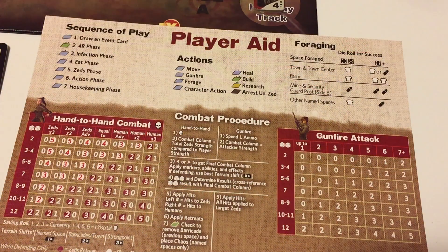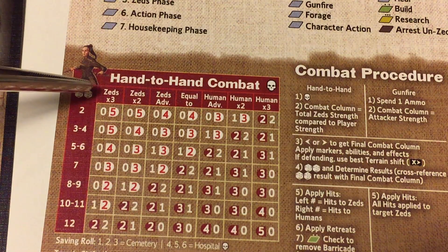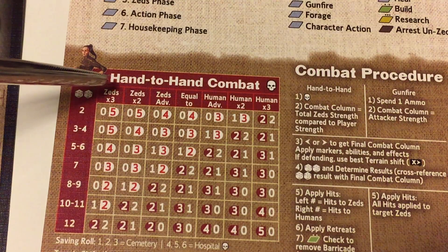This is the player aid card that the game brings. In the playthrough, you will not be seeing this. Here is the hand-to-hand combat table, and you can see that it is odds-based, but it is expressed in a different way. The best column for the Zeds is the Zeds times three.